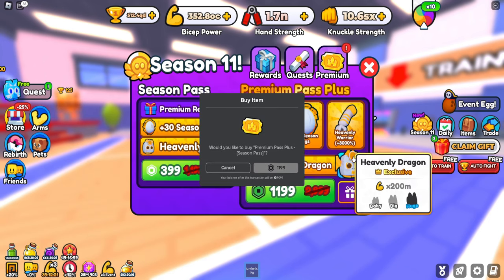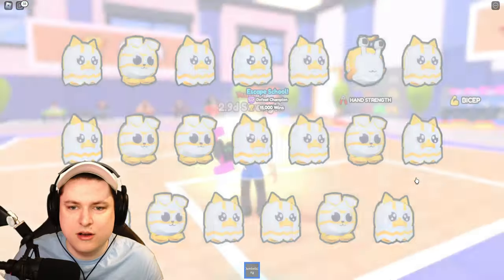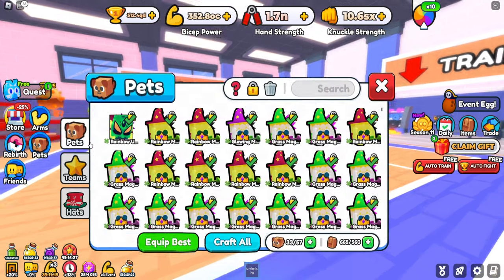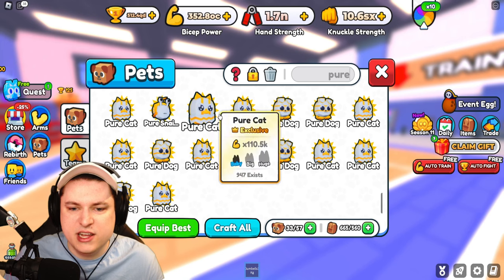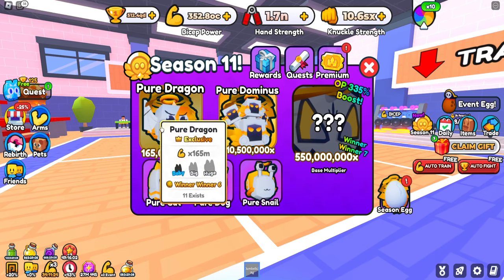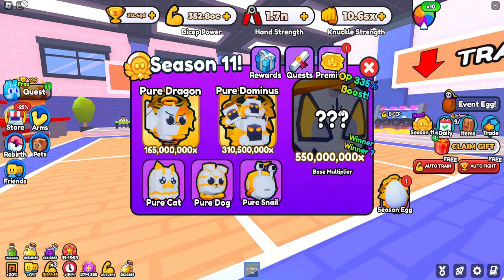Let's go ahead and buy ourselves this thing. We got ourselves a Heavenly Dragon for free. All the pets are coming right in — I didn't expect them to be hatched right away. They're all starting with the name Pure in them. If I type in Pure, yeah, that definitely seems like 100 pets. We only got some dogs, some cats, and some snails — all pretty bad. They did say they've massively increased the chances of getting the other ones. Pure Snail has 69 existing, Pure Dragon is winner 6 with 11 existing, one existing Pure Hydrodomus at 180%, and the rarest one is at 335% winner 7.